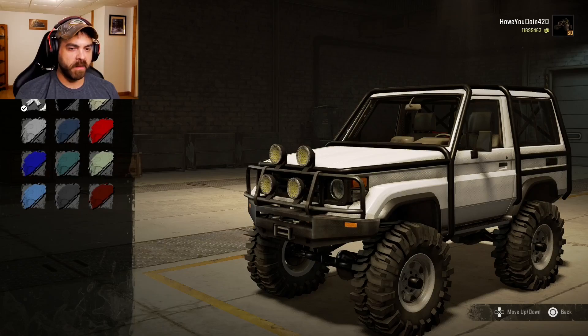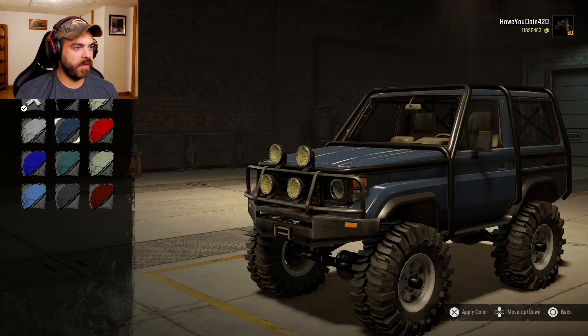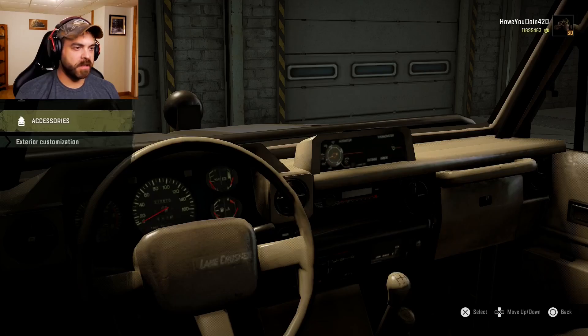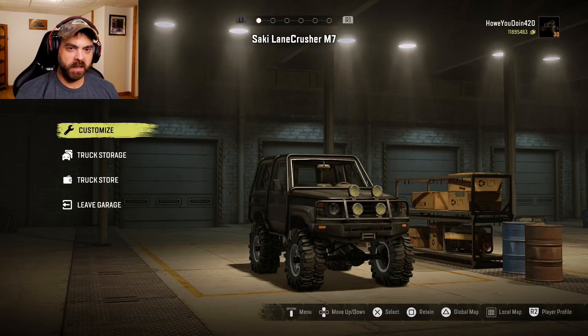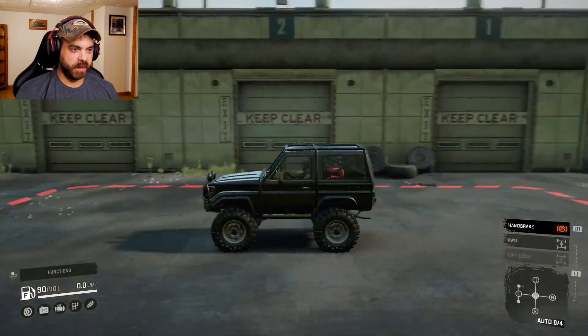I'm not sure if I turned on the add-on pack because I think there was a little bit more to it than this. For colors you got a few different options - we'll do the dark gray. We got bobbleheads and accessories too. Let's go see how this little thing does.